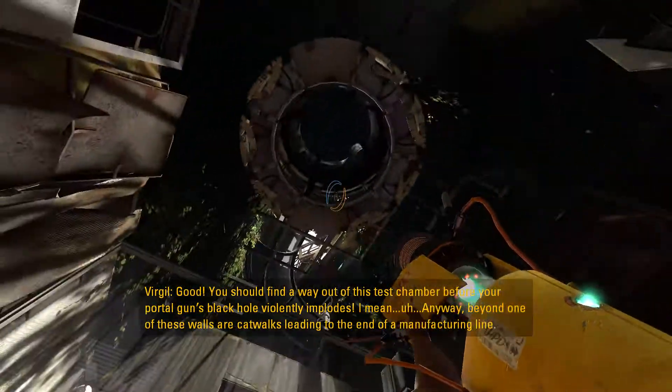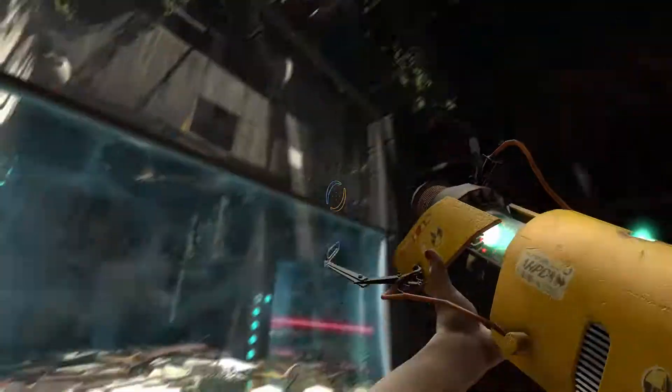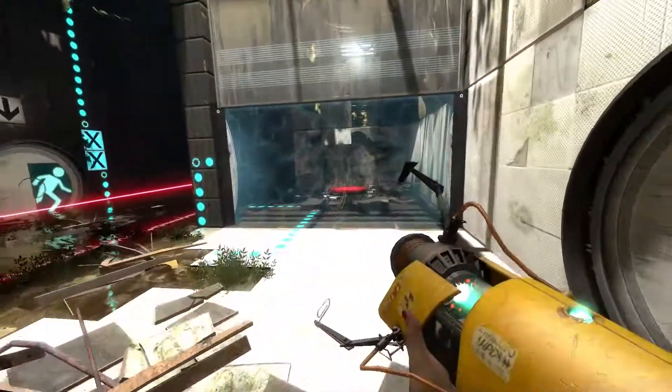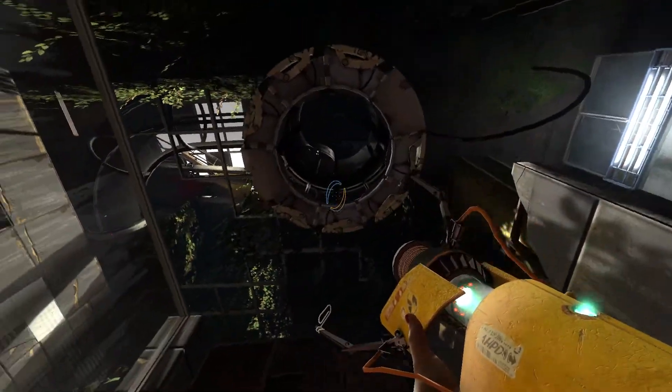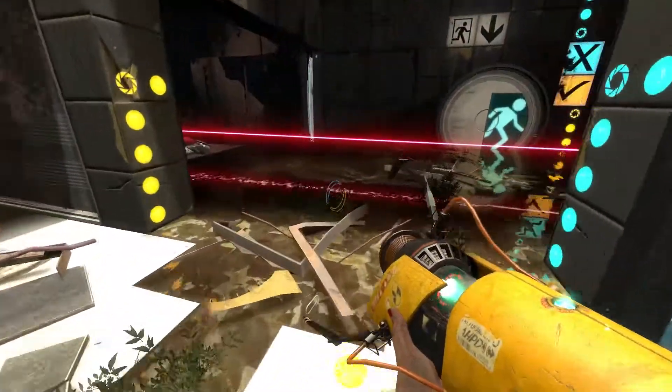Beyond one of these walls are catwalks leading to the end of a manufacturing line. So I need to push this button and go in there quickly, and hopefully it doesn't get disintegrated again. I hope it gives us another one, which it does. So that gets rid of that emancipation grill.